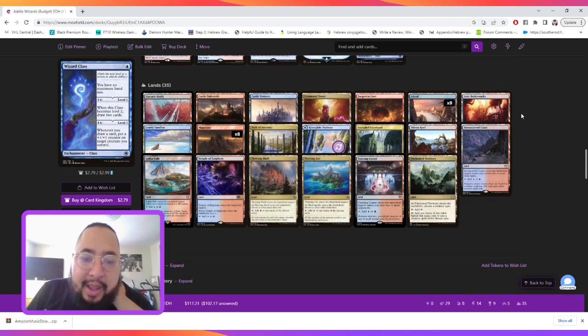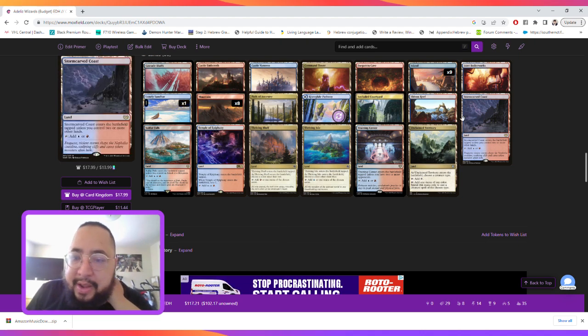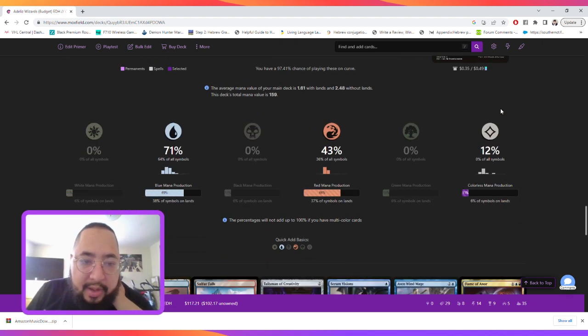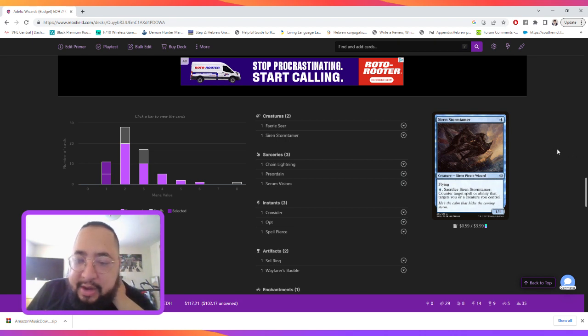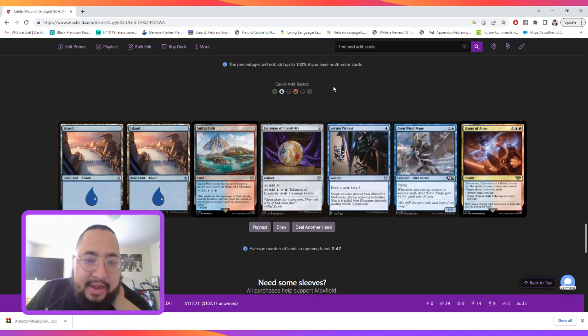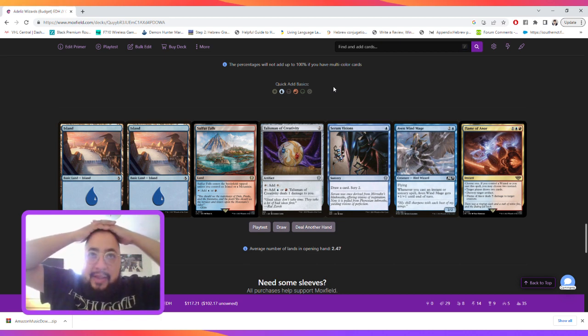For the land base, I won't go into deep explanation, but the Sandbars are good to cycle away especially once you have an established mana base. As far as our curve, we curve out at two — we have over 20 permanents with a mana value of two, so this deck can get running pretty quickly. Our mana splits are 71 blue, 43 red, and 12 colorless. This deck is a little cheaper than recent ones, running about $110 to $120.